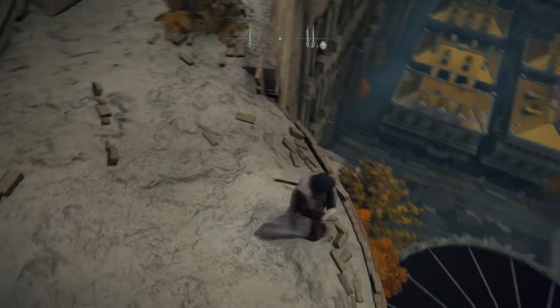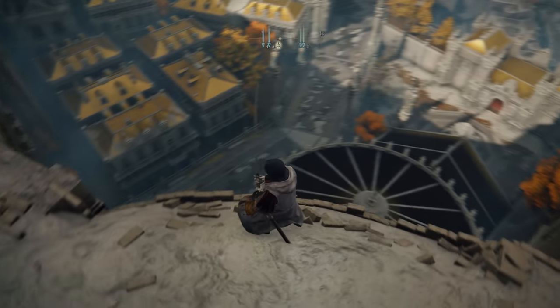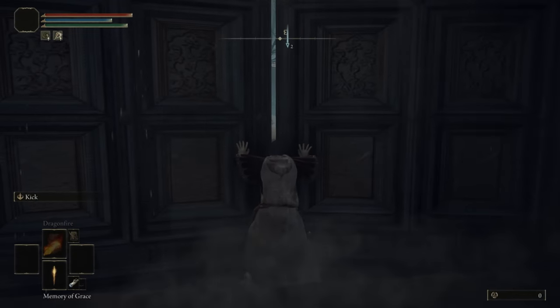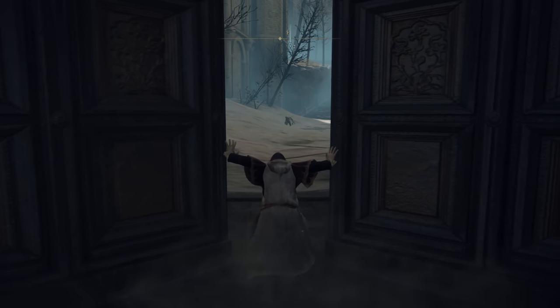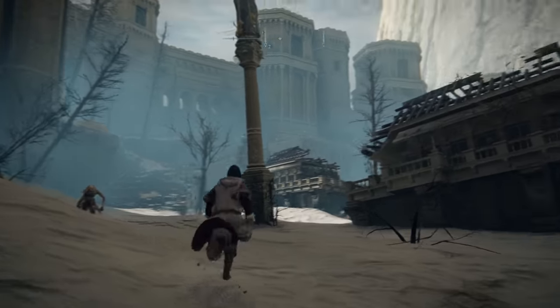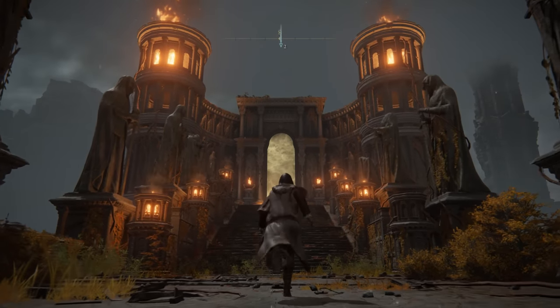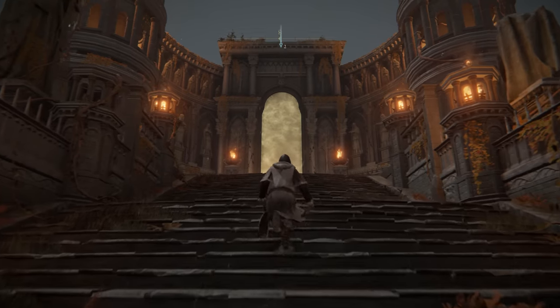Proceed forward and you will arrive right here in the middle of the city. You can get here by going forward, dropping down below on the buildings, reaching the main road, and then proceeding towards the east. Open up the door and then from there continue to go forward. Take a lift up and you will arrive here — you'll notice that there's a golden door. This is where the glitch is going to come in handy.